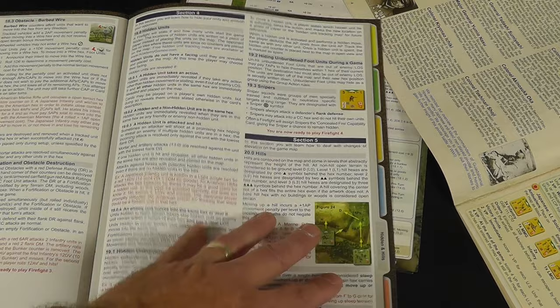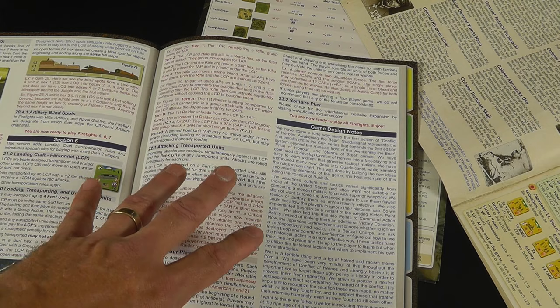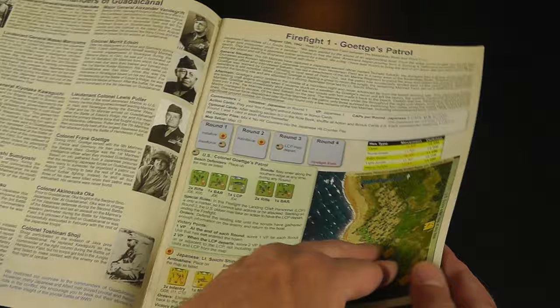You've got bunkers, foxholes, wire, and snipers coming in section four. So it runs you through these five sections. You get great designer notes, and it even gives you a mention of how to solitaire it — you're basically playing from both sides. That is how the rules work in conjunction with the firefights.